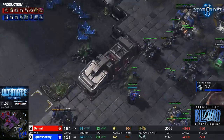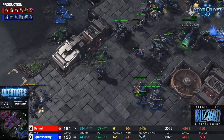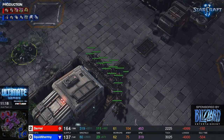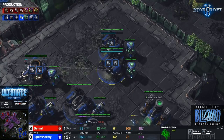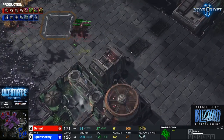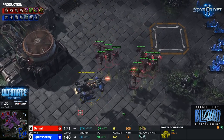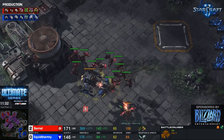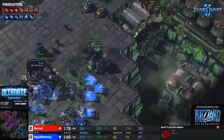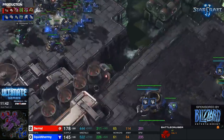I'd like to see uThermal repair his BCs and move out with them — they're basically free scouting right now. uThermal does have marines out for anti-air but no turrets yet, so eventually the mutas will move in to punish him. This battle cruiser sees the mutas — uThermal can yamato a muta and get away. He blinks out, can now repair, but he needs some defense in his main. He's not pulling his marines into his main base.